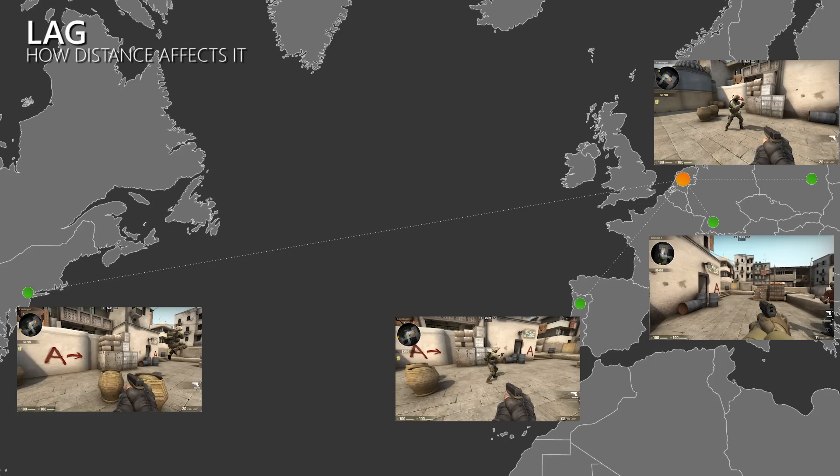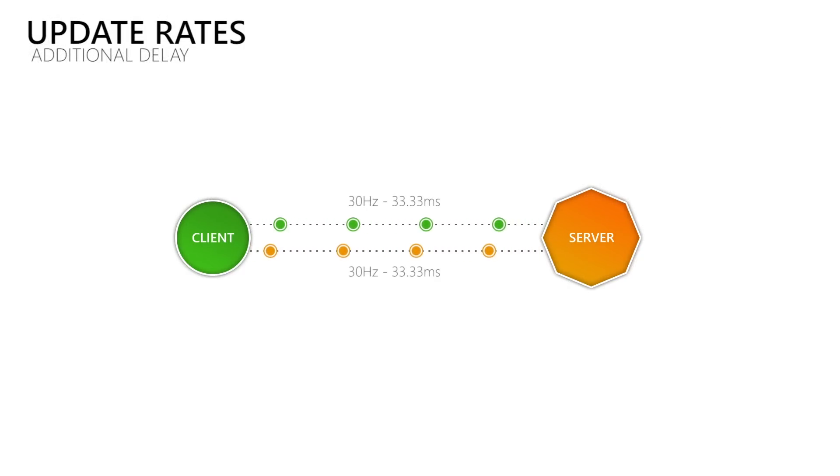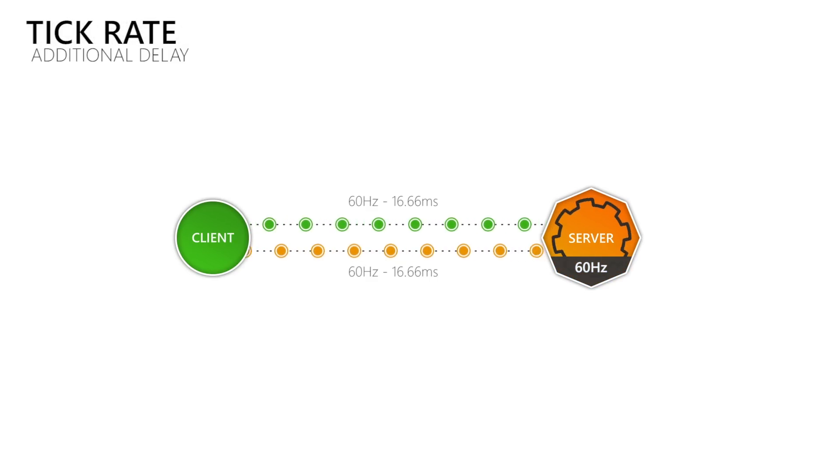The distance between our client and the server defines how long it takes data to travel between them, which means that our lag cannot get lower than that since we would have to break the laws of physics to speed up the electrons or photons used to communicate with the server. What adds an extra delay on top of the travel time is how frequently we send and receive data. When we send and receive updates 30 times per second there is more time between the updates than when we send and receive 60 updates per second. By sending and receiving more updates per second you can decrease the additional delay added on top of travel time. This is where the term tick or simulation rate comes into play — how many times per second the game processes and produces new data. A tick rate of 30 causes more delay than a tick rate of 60, which also allows update rates of 60Hz.